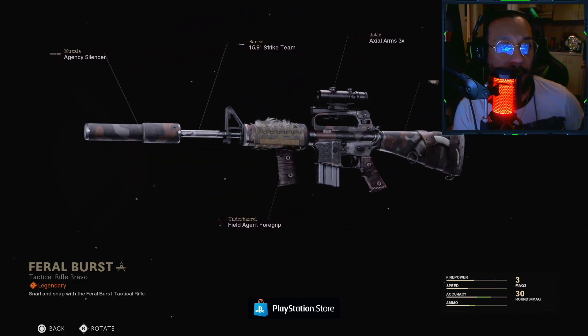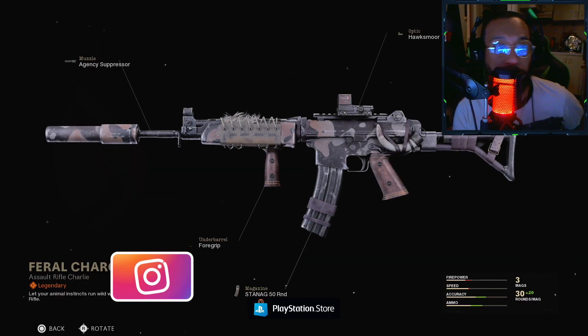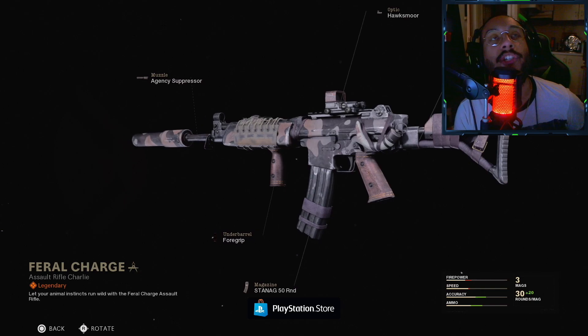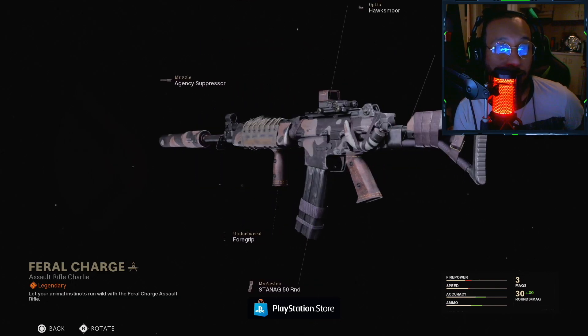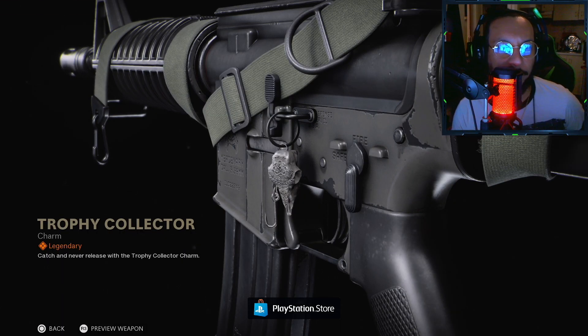We also get an Assault Rifle Charlie blueprint here, which is for the Krig 6 — it's called 'Feral Charge.' There's another 360 for you guys. Another good-looking blueprint. We also get a weapon charm called 'Trophy Collector.'